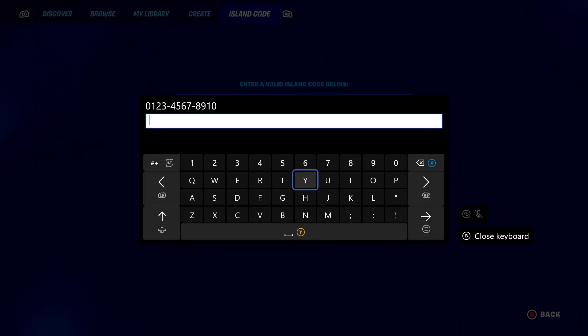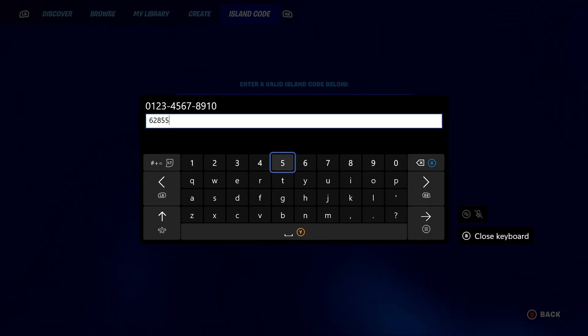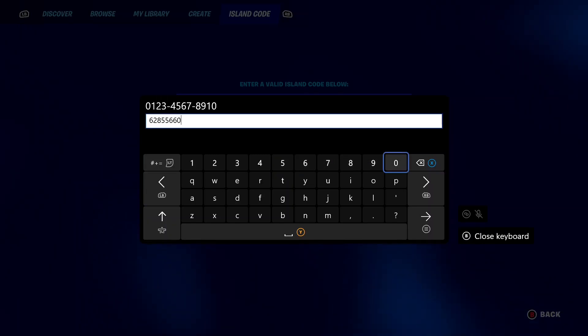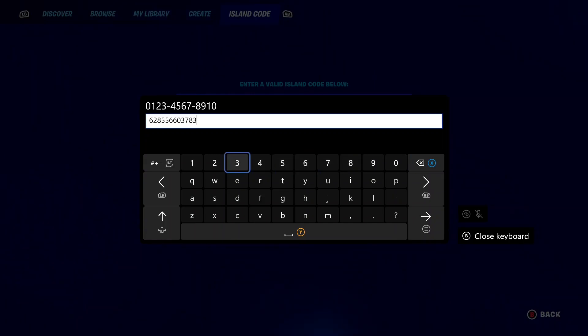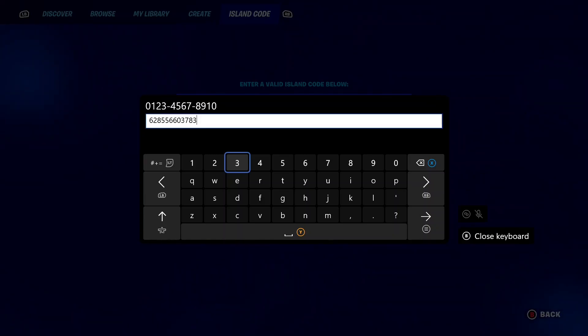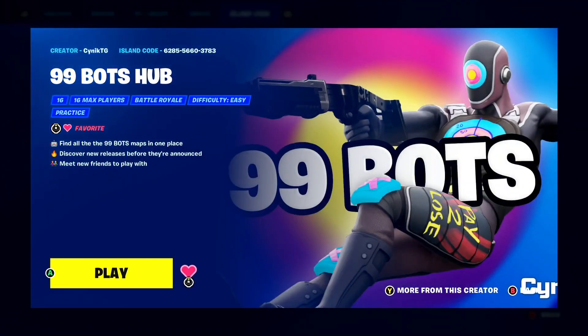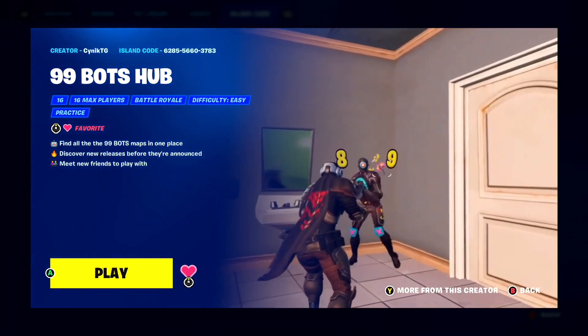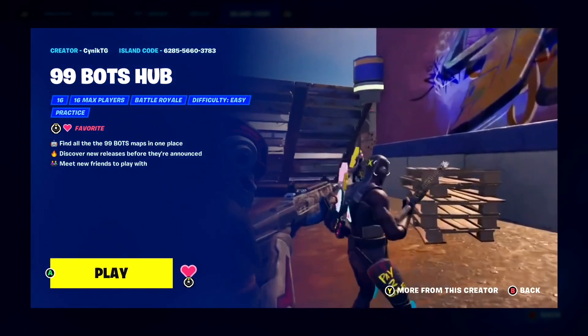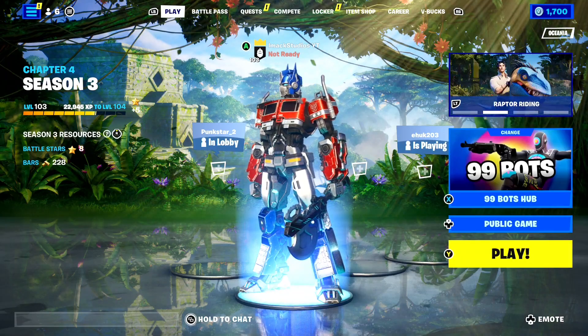The code for this map is 6285-5660-3783. So the first four digits are 6285, the next four digits are 5660, and the last four digits are 3783. The full code is 6285-5660-3783. Once you've got that in, press enter and it should load the 99 bots hub. This is how to get full 99 bot lobbies — it's a full Fortnite battle royale map, so it's literally like you're playing a regular game of Fortnite.